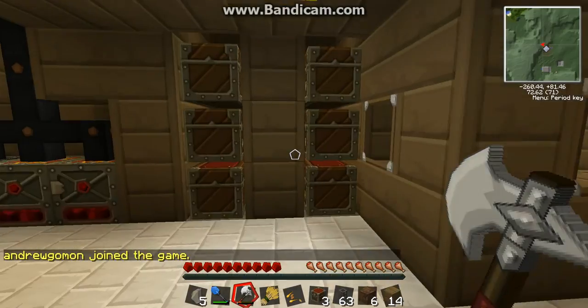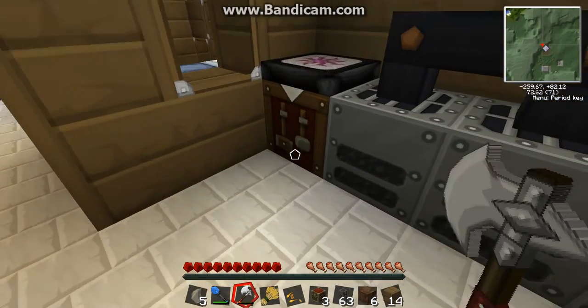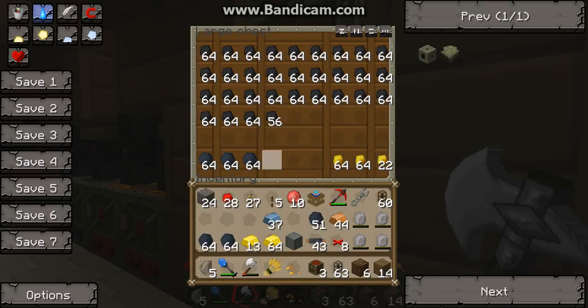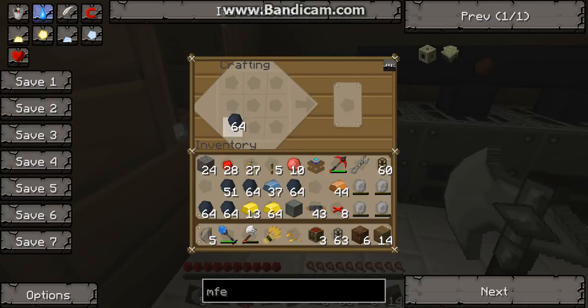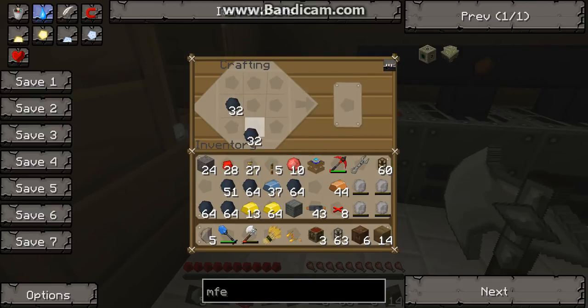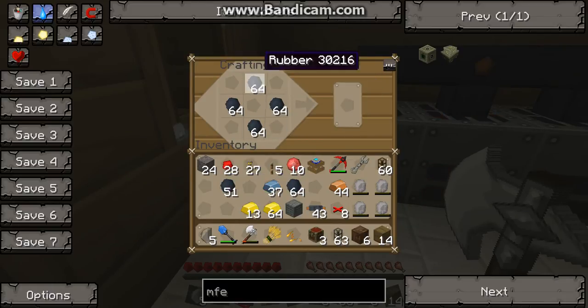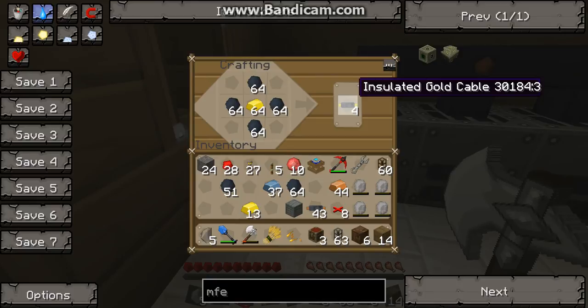And then we need our gold cable. To make a gold cable, obviously you need gold. So grab all the gold you have. And you're also going to need a ton of rubber, because you need insulated gold cable. So now what we want to do is take the rubber and go on all four corners — actually all four insides, I should say middles. And then you put your gold there and you get insulated gold cable.